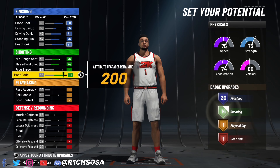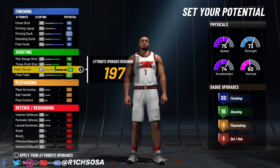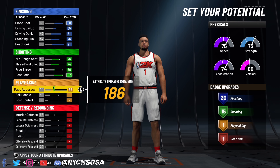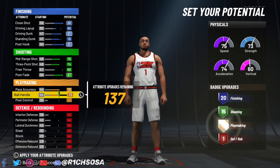Let's get into the shooting. I'm going with a mid-range shot of 76, three-pointer of 74. Free throw is really optional but I'm setting it to 60. Post fade is going to be maxed out. That gives us 15 shooting badges.